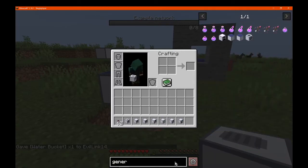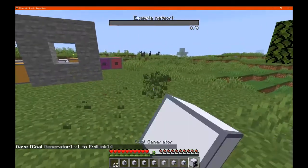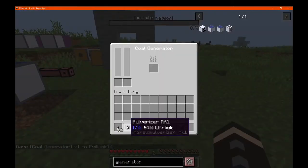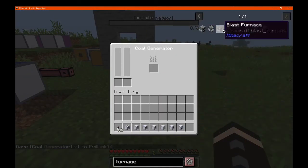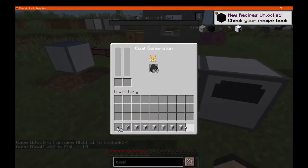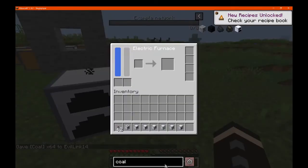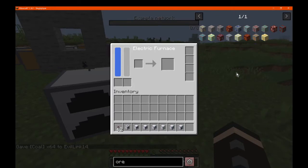I might actually just go with a coal generator instead of a solar, because that's going to accept too much and it can't handle it. We'll want coal of course. That's doing alright and that's sending it there. So we'll just put an ore in and see how quick it processes — which is not bad.